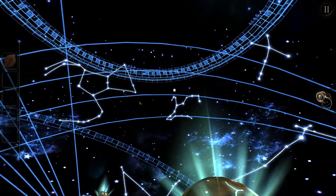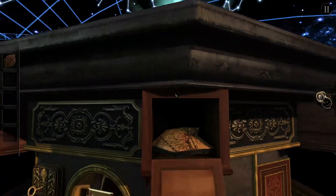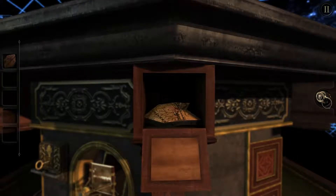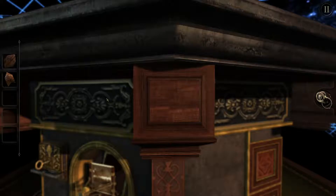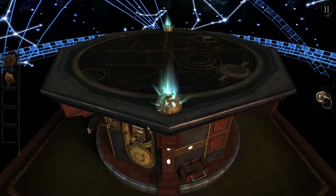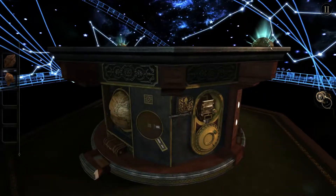Oh it's an astro map, with Orion. And the other one I don't particularly remember, from Aurora Knights. It's an oddly shaped piece of map, part of South America. Well we know where that needs to go. Maybe this needs to be on the other side of the globe. So it's some kind of projector for an astro map, and it looks really nice.